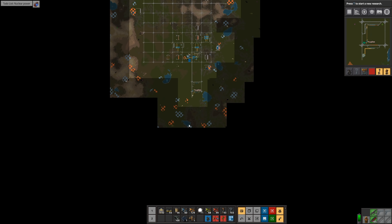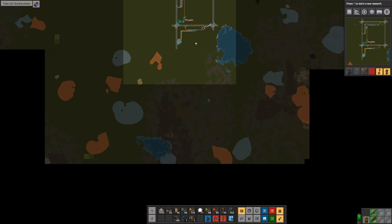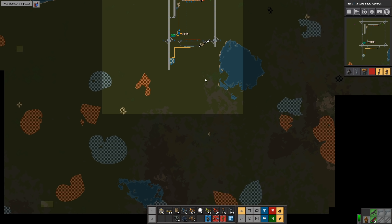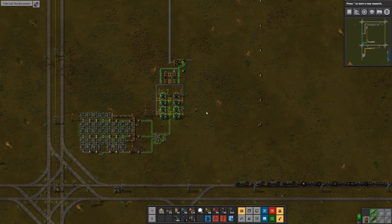I expect that by the end I'm going to need a very large array of these things. Maybe I can just build them from here facing in and then just start to work my way down with array after array. Then where I need more water I can bring in water trains to feed water to the reactors, but at least from here I can feed them directly from this big pond.